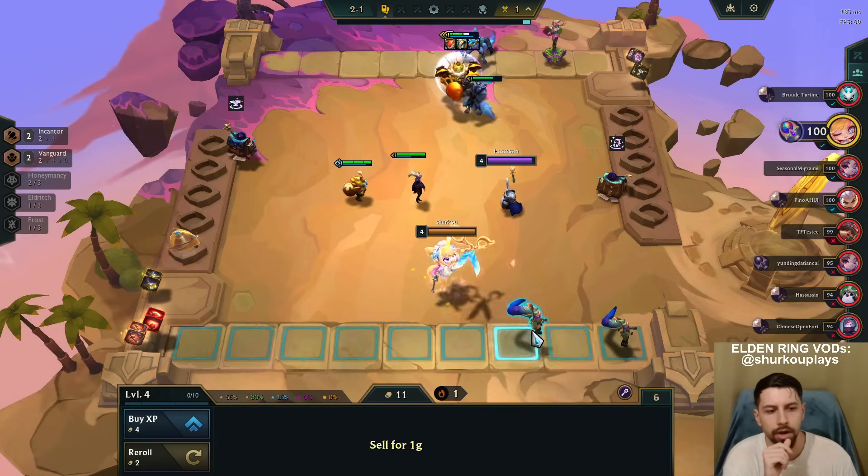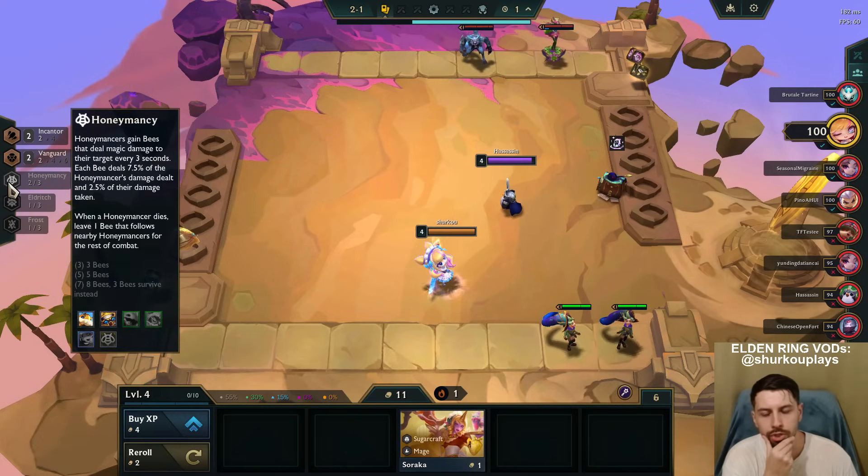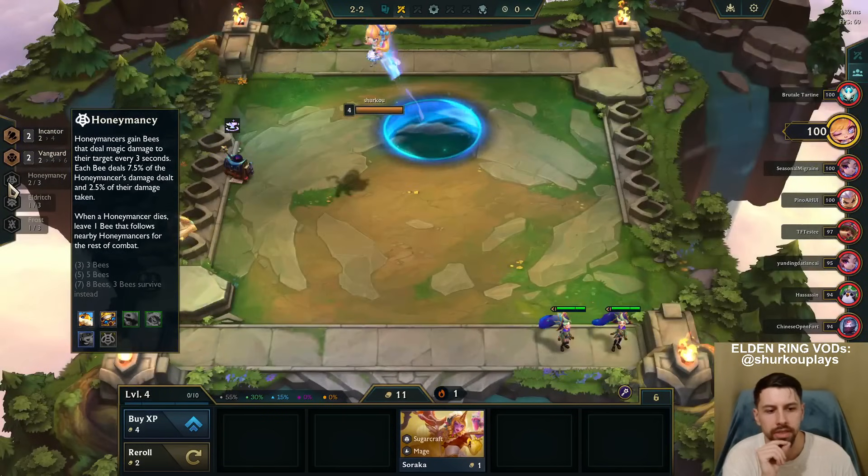Then we have an additional Blitzcrank, which doesn't matter. And then we just add Honey Mancy, which is going to give us these little bees. They're going to do a bunch of damage.